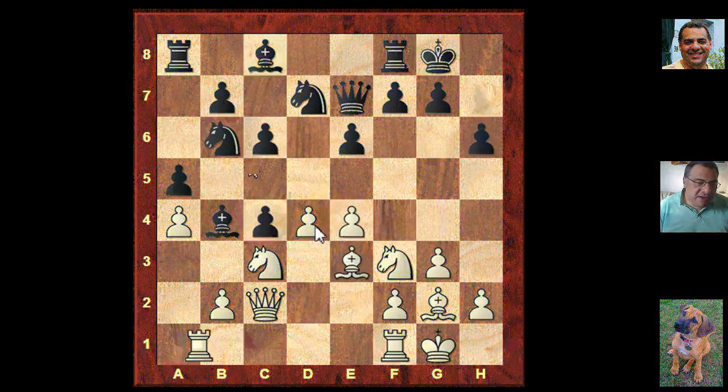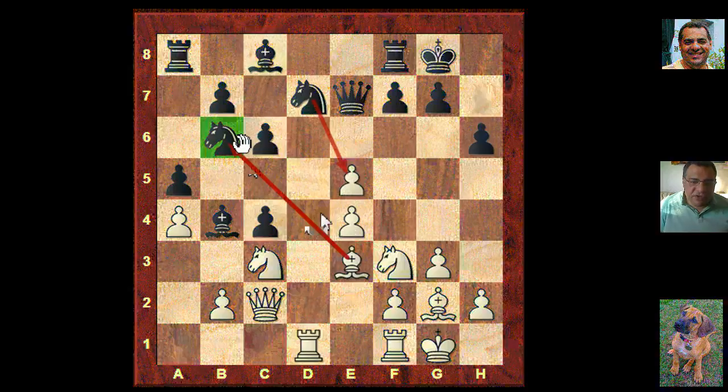Bishop e3 now and it looks as though maybe a break in the center might be on, or just putting the rooks like this. So actually Rook ad1. It looks as though now there's more evidence that d5 might be on the cards. Black actually plays e5 and white took on e5, unveiling pressure on b6 here. So black cannot play knight takes e5 without dropping that piece. So Bishop c5 was the idea.